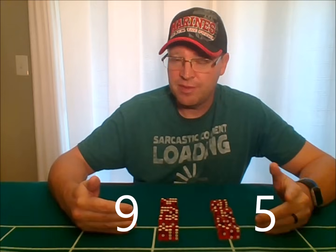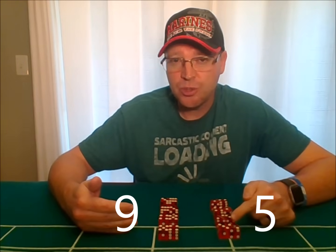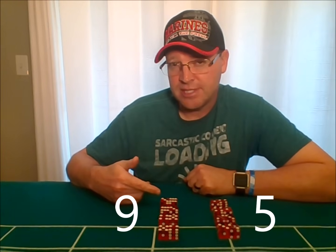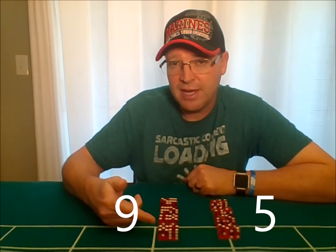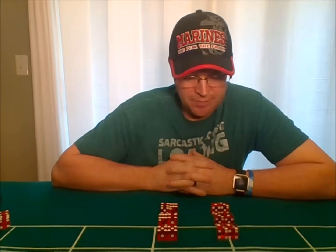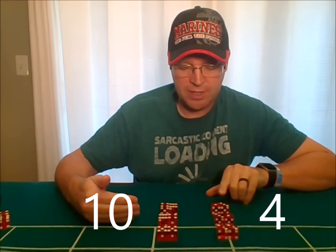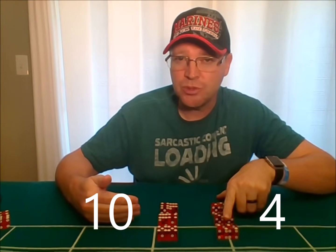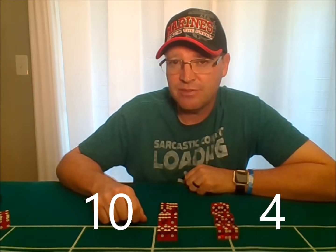The next most common numbers are five and nine, each with four ways of rolling. For the five: four-one, one-four, three-two, two-three. For the nine: six-three, three-six, five-four, four-five. After that are the four and ten, each with three ways. For the four: three-one, one-three, or double twos known as the hard four. For the ten: six-four, four-six, and double fives called the hard ten.